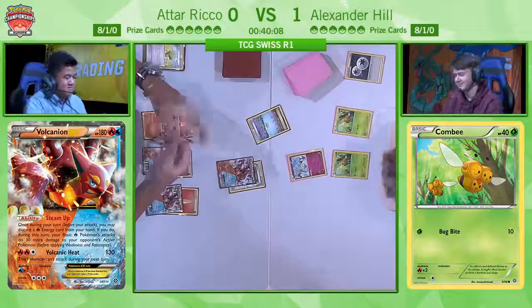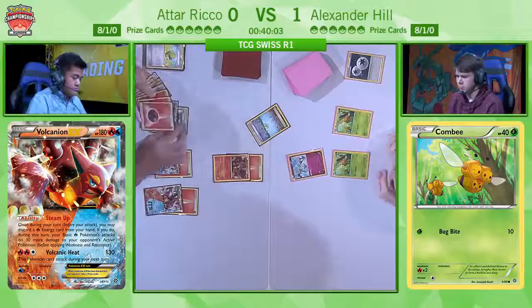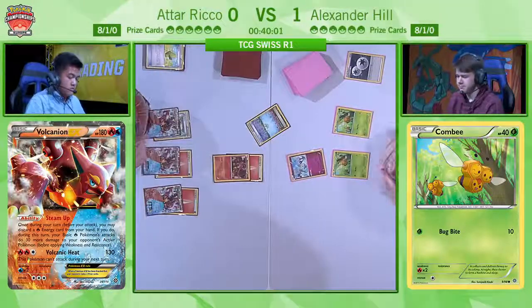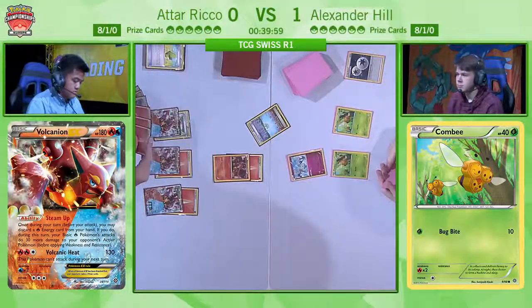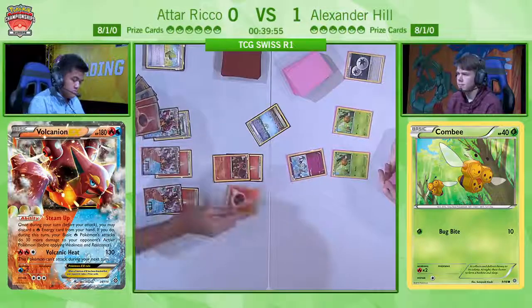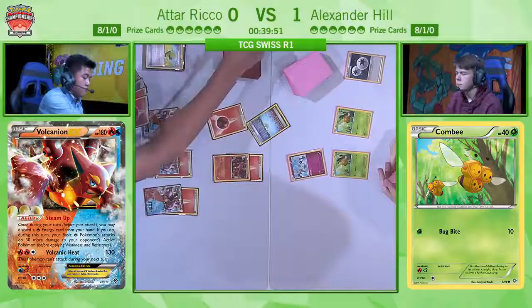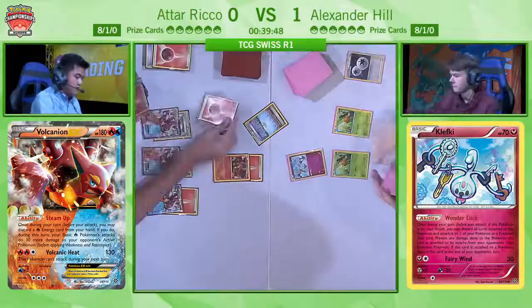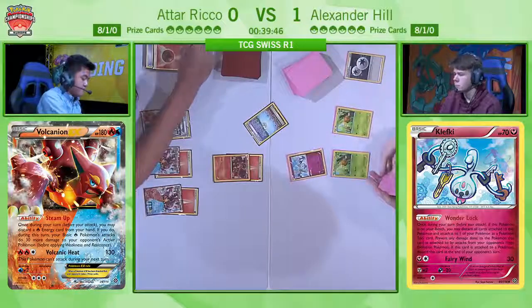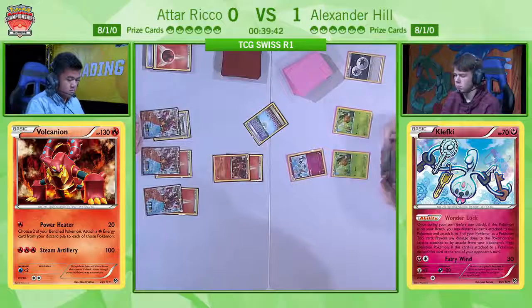Now we see Alex retreating into Clefki. I think he was kind of forced into it because he needs his Vespiquen, and Combee only has 40 HP, so even without Steam Up it's still a one-hit knockout for Volcanion because of the fire weakness. And now Atar is using his Steam Up ability — discarding one energy — so now he deals 40, then 50, then 80 damage, enough for the knockout on Clefki.